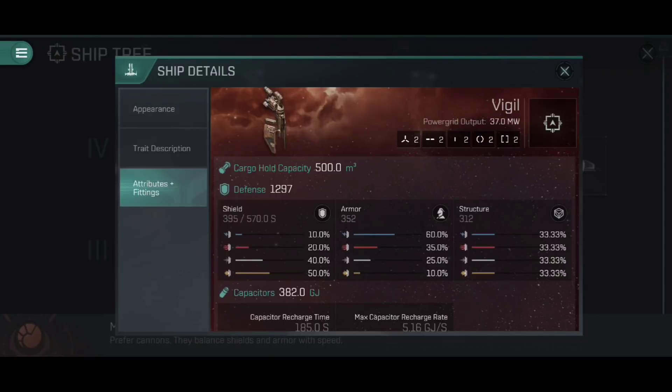You need to very much fit this ship for a specific role each time you undock it. At 37 megawatts, it's a pretty small power grid, especially considering that small strike cannons are some of the most power-grid-hungry small modules in all of Eve Echoes. If you want to fit the Vigil with small strike cannons, you'll probably need to either level up your frigate engineering or use an ancillary power grid router rig to get that little bit of extra space. There's no way we're fitting medium or oversized modules onto the Vigil.